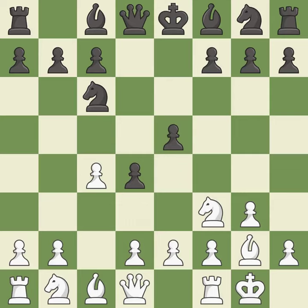Castling kingside tends to be safer because the king is further from the center. This develops a knight off its starting square, getting it into the action. The bishop is ready to be developed to an active square.